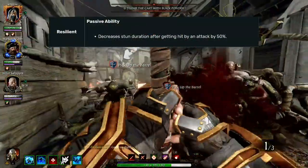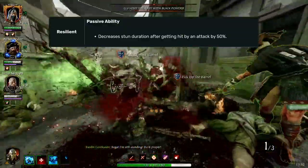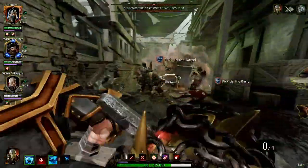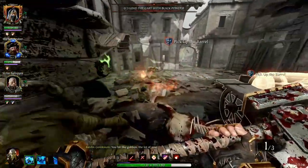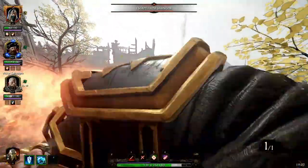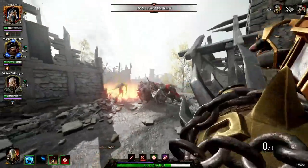Finally for the passive abilities, we have Resilient. This decreases stun duration after getting hit by an attack by 50%. As you can see from the career skills and passives, Ironbreaker is the closest thing to a true tank that Vermintide has to offer. He can take an absolute beating while being able to dish out a fair amount of damage thanks to the Trollhammer on this build.